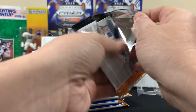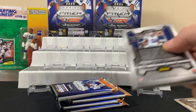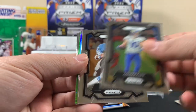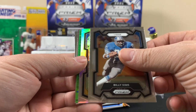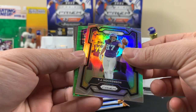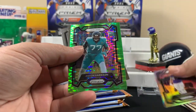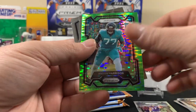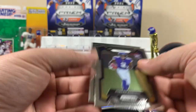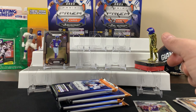So there's like one pack that doesn't have a green, so the other pack probably has the silver. Got a Billy Sims — this is weird because there's a green and a silver in this one. Got Harrison, Jordan Addison, and Mozzie Smith. Jordan Addison's pretty good — it's probably like a base on him.